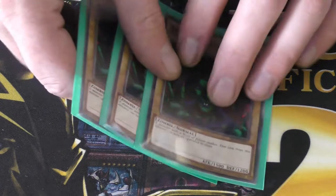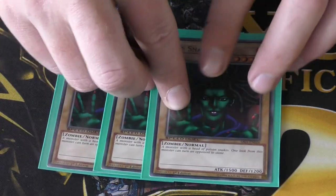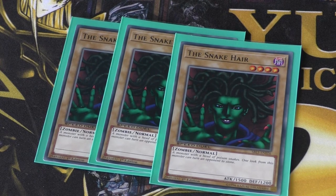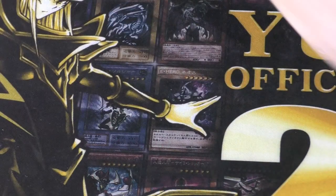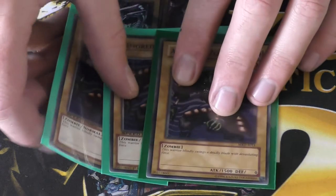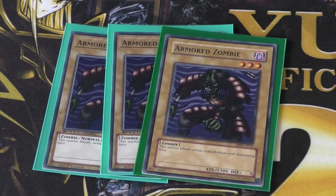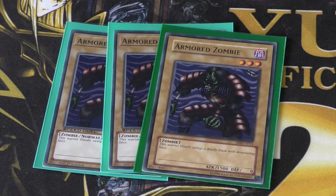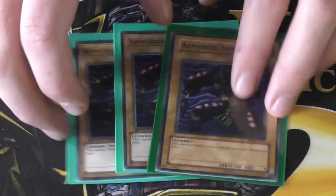A card Bones plays in the duel against Bokora, and that is the snake here — 1500 attack, 1200 defense. We run three copies of Armored Zombie: 1500 attack and zero defense. The next few monsters have got zero defense, and that was the downfall of Bones against Joey.